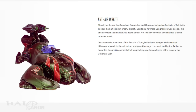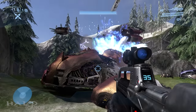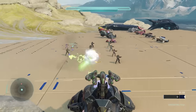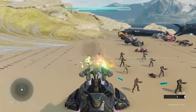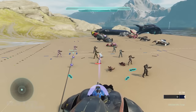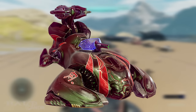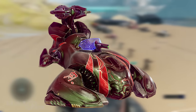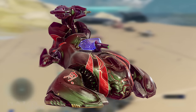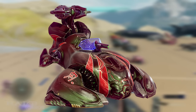Up next is the Anti-Airwraith — I'm guessing a Type 58 — making its first multiplayer debut and its first intended gameplay debut. While you could drive the vehicle in Halo 3, that was an exploit, not intentional. The Skyhunters of the Swords of Sanghelios and Covenant unleash a fusillade of flak bolts to clear the battlefield of enemy aircraft. Sporting a far more Sangheili-derived design, this Anti-Airwraith variant features heavy armor, fuel rod flak cannons, and a shielded plasma repeater turret. On some units, members of the Swords of Sanghelios have incorporated a verdant iridescent sheen into the coloration — a pugnant homage commissioned by the Arbiter to honor the Sangheili Separatists that fought alongside human forces at the close of the Covenant War.